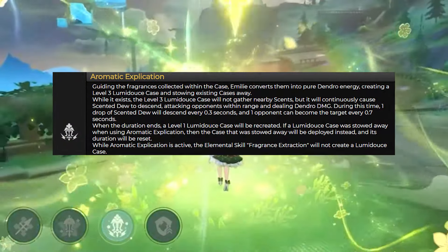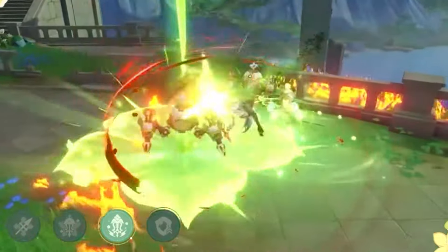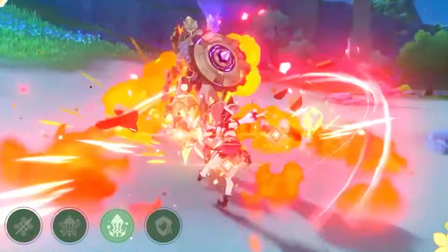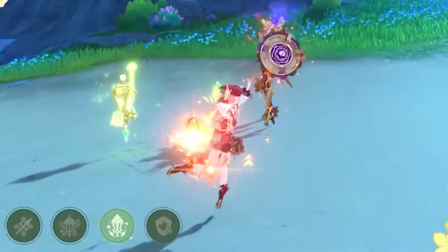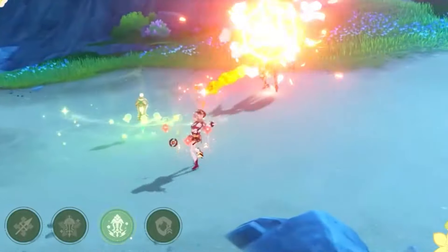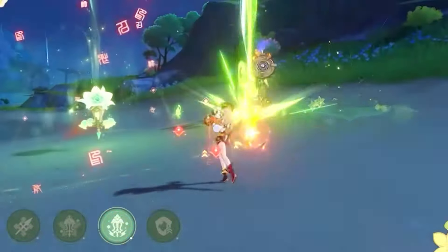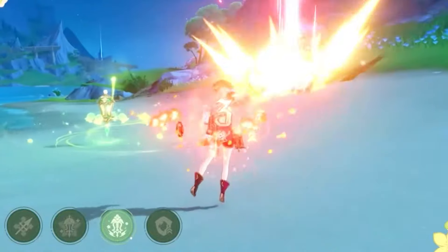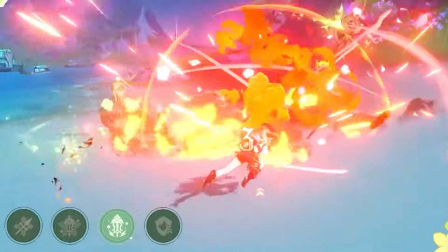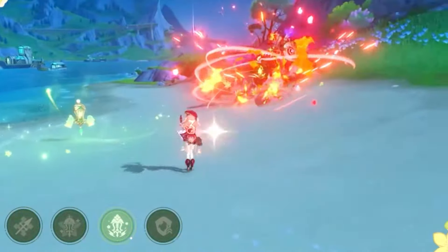Her ultimate ability, Aromatic Explication, guides the fragrances collected within the case — Emily converts them into pure Dendro energy, creating a level three Lumidus Case and stowing existing cases away. While it exists, the level three case will not gather nearby scents, but it will continually cause scented dew to descend, attacking opponents within range and dealing Dendro damage. One drop of scented dew descends every 0.3 seconds and one opponent can become the target every 0.7 seconds. When the duration ends, a level one case will be recreated. If a Lumidus Case was stowed away when using your ultimate, that stowed case will be deployed instead and its duration will be reset.